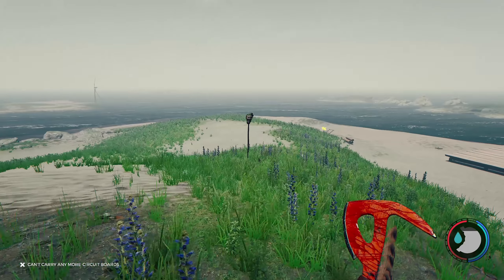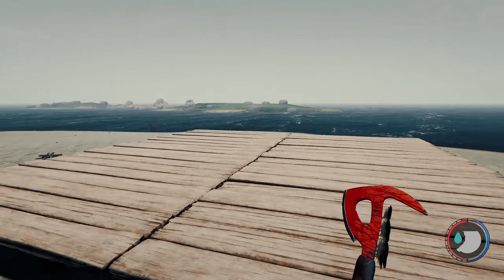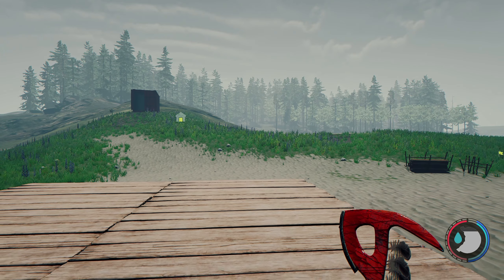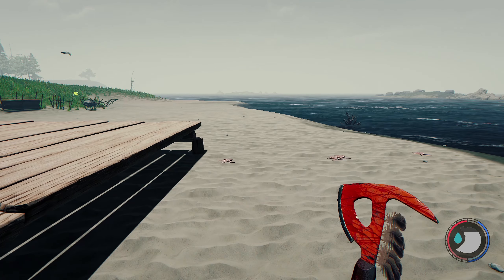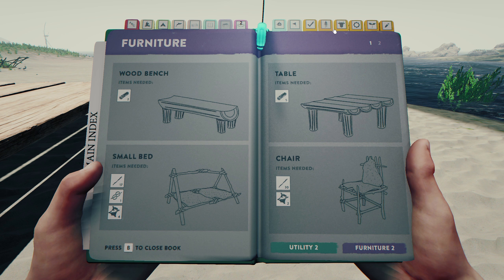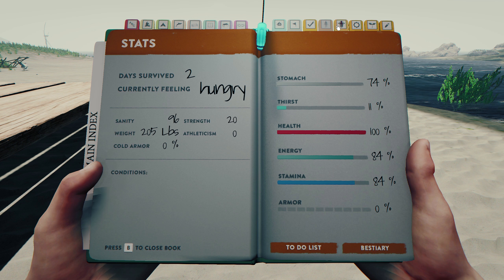It looks like everything's respawned, so that's nice. I get more circuit boards, except I can't carry any more. Let's focus — bow and arrow is top priority right now. I like how I have an island to escape to should I need to. I'm gonna stay put. There were some enemies running around up here, so I'm just gonna stay low.